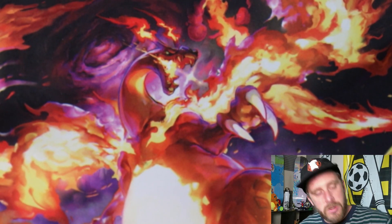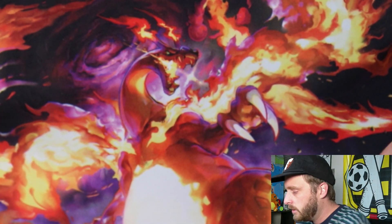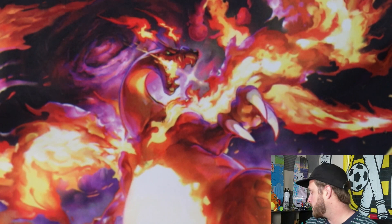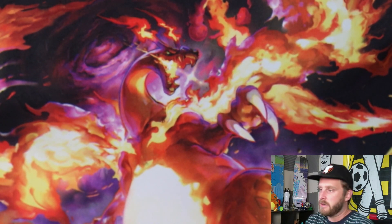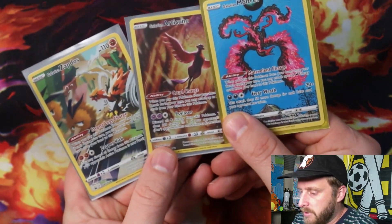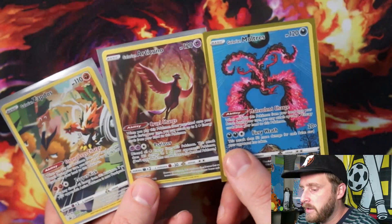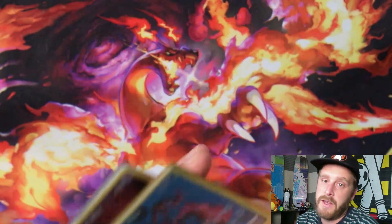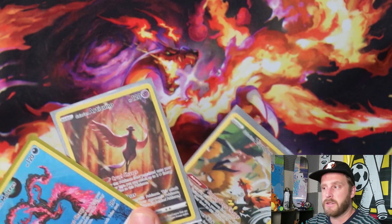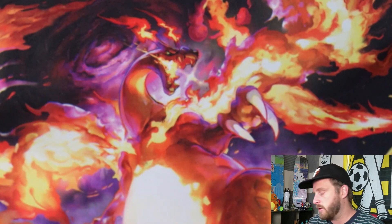I'm just giving the 151 stuff away to one of you guys, but I wanted that poster. Let's get into what we really came here for — the Crown Zenith. Here are the promo cards that come with these tins: Zapdos, Articuno, and Moltres. I'm giving away these three to somebody who likes, comments, and subscribes, and I'll announce the giveaway winner next Wednesday, so you've got a week to get in on these.